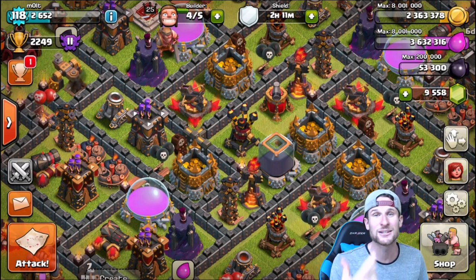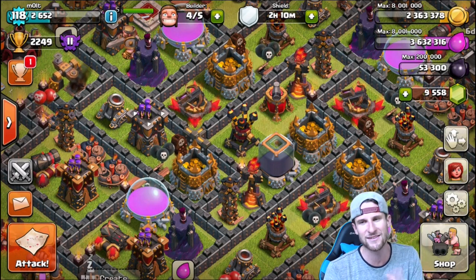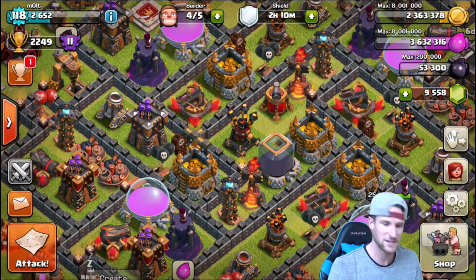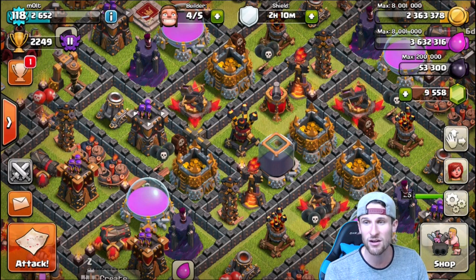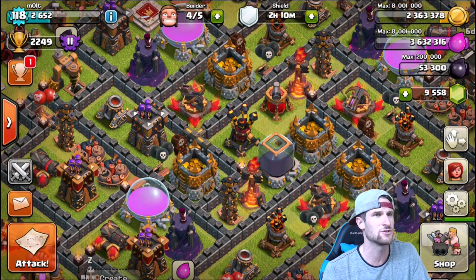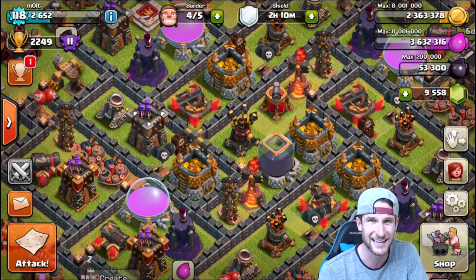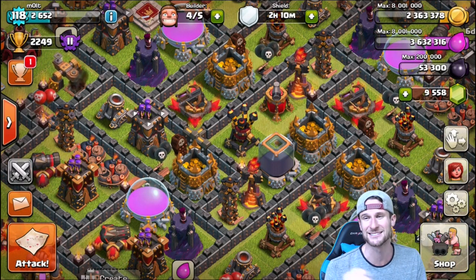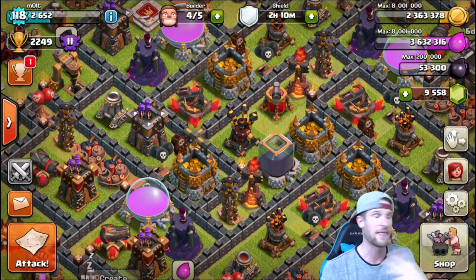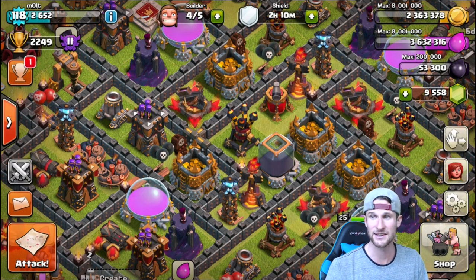So today we've got an awesome strategy — it had like a hundred likes. If you guys want yours featured, make sure you comment it down below, and if you see one you like, throw a like on it. This one said 50% wall breakers, so we're doing 50% wall breakers today. Also guys, all of these — I'll raid and then do non-live attacks. Somebody was saying Malt you never do live attacks — every single one of my videos except for Rush to Get Crushed has live attacks.